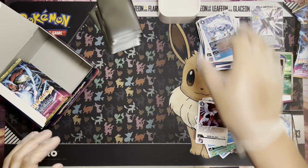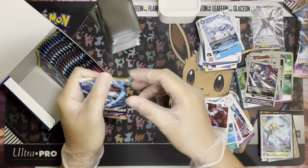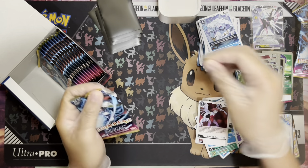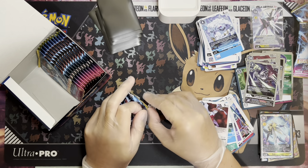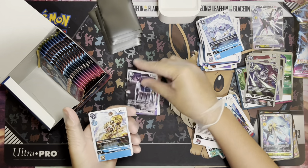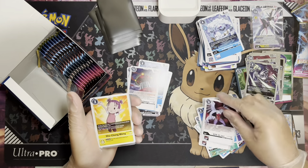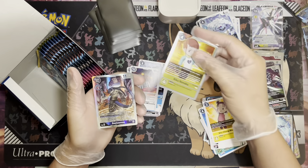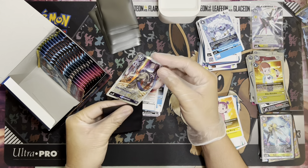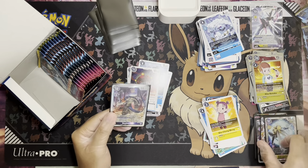All right guys, now we're on the left side of the box — we're just gonna flush it down really quick. Sit back, relax and let's hope we get good stuff. Wow, Billsamon SR! For a second I thought this was the secret rare — that'd be insane if we got the Billsamon secret rare along with the alternate art Gallantmon Crimson Mode. That's the dream box right there.